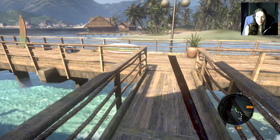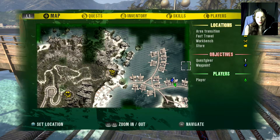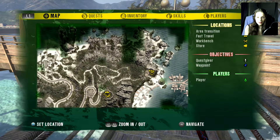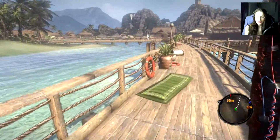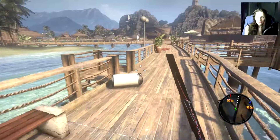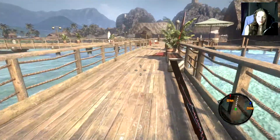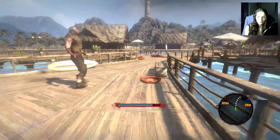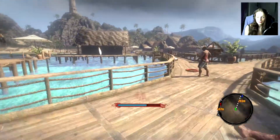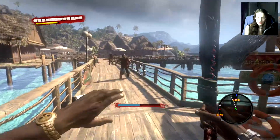Let's go back to the map. So we checked that place, then we haven't been here in that beach area — we'll just walk around once to see if there's something we can use. I do know that we have to go to the jungle, maybe we'll do that in the next episode. I'll just run past that guy. First one dead.